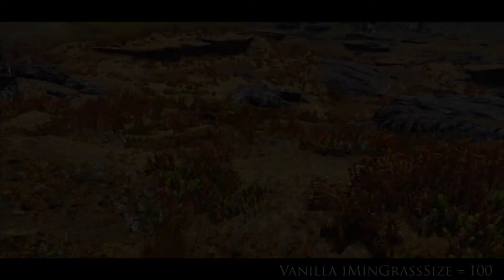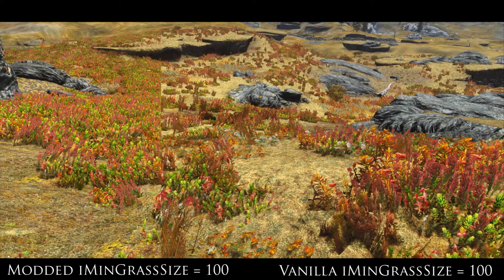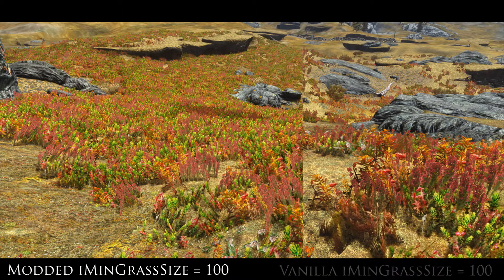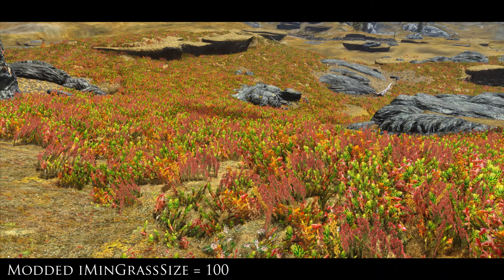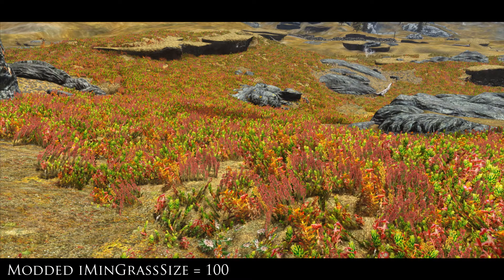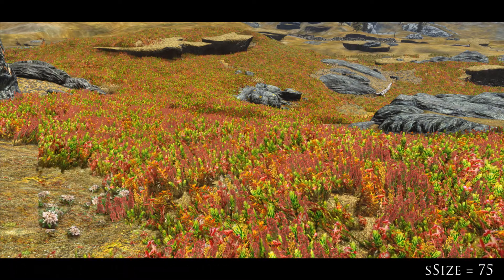In these scenes I have the vanilla game set at iMinGrassSize equals 100 and as you can see it is quite sparse. Now as you flick across with the modded grass still set at 100, you can see the dense grass get added in the background there and it is quite nice and compact.